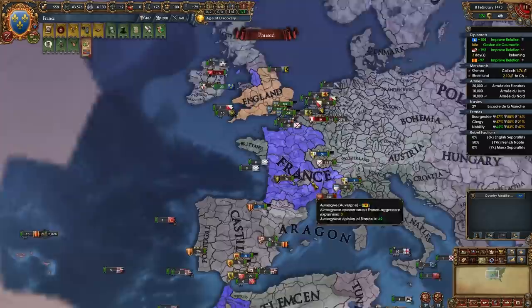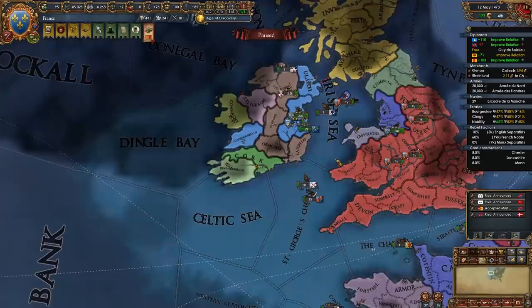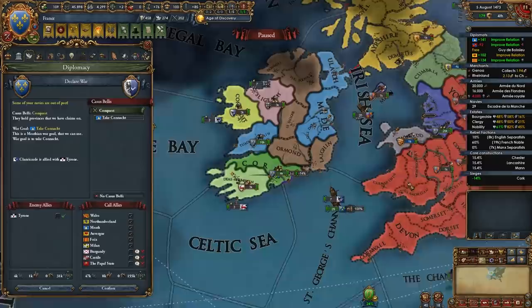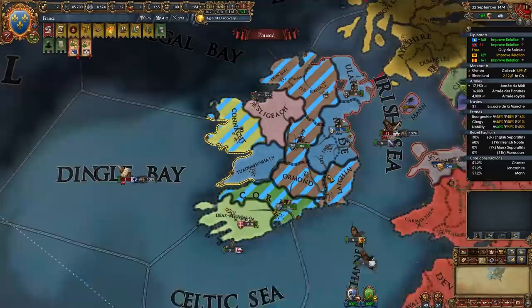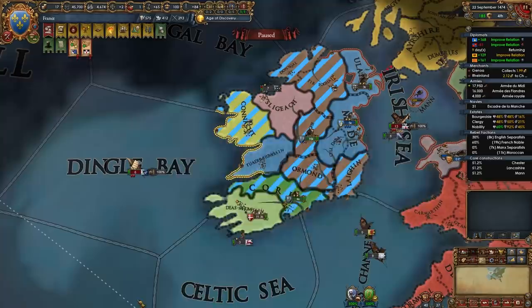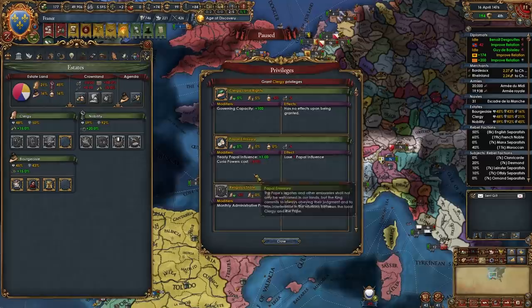We're switching between these few areas of expansion. I'll continue in Ireland, declaring on Leinster and other remaining nations, and then feeding everything to the subject Meath. Aggressive expansion from these Irish nations doesn't matter. Also, always improve relations with Burgundy — keep it as close to 200 as possible. If you find yourself over governing capacity in this early portion, you can give the clergy Land Rights.